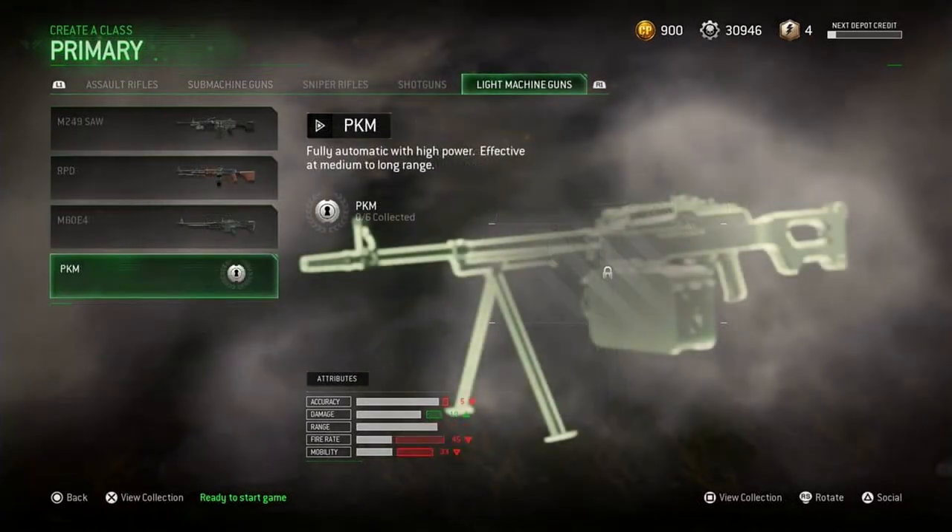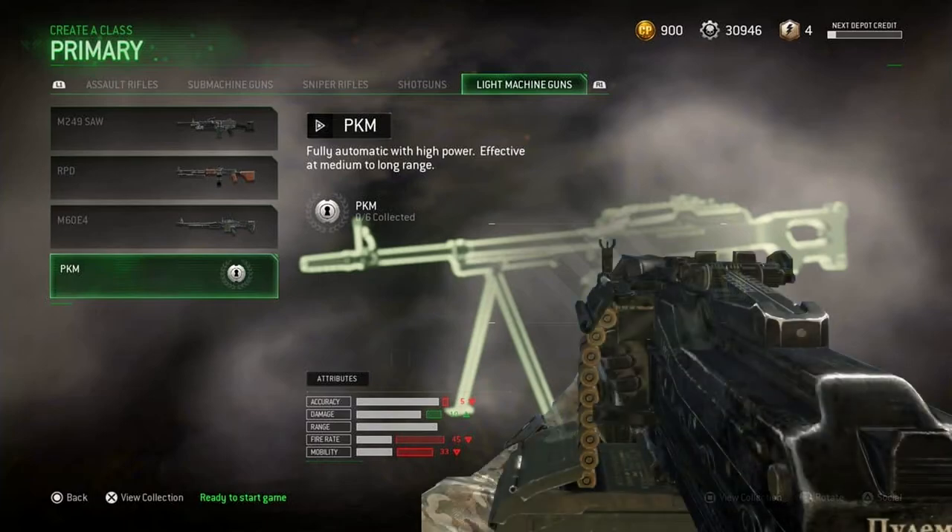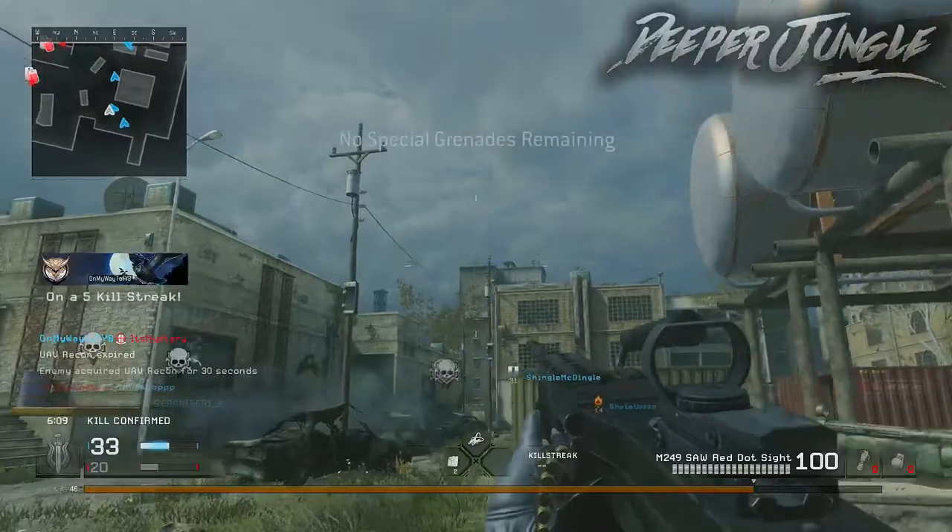The last gun is the PKM, a fully automatic light machine gun with high power effective at medium to long range. This gun was seen in some older Call of Duty games — specifically, it appeared as one of the LMGs in Modern Warfare 3. And that's all the news for Modern Warfare Remastered.